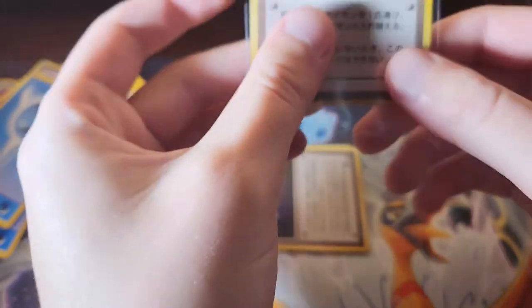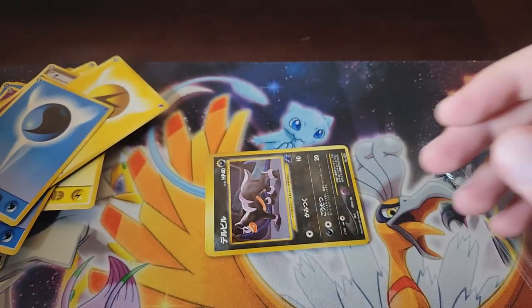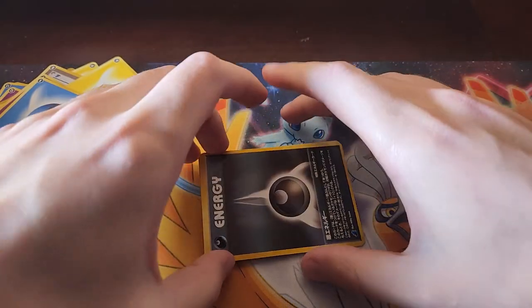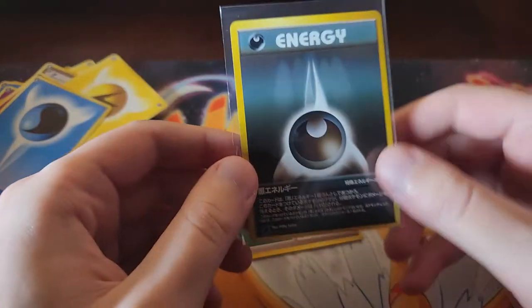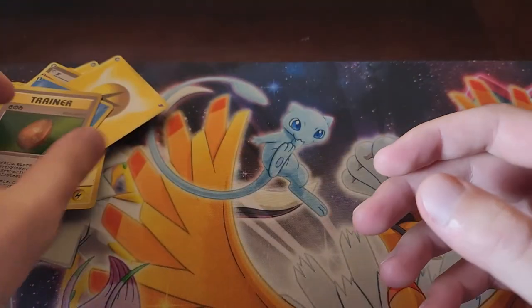Gust of Wind. I'll just try to get through these because the video is getting pretty long. Then Houndour — I don't believe this is unique. That's interesting: the Darkness energy is not holo, but the Metal energy was in the other deck, which is interesting. I honestly didn't even know the Metal energy was holo. So that is the whole deck.